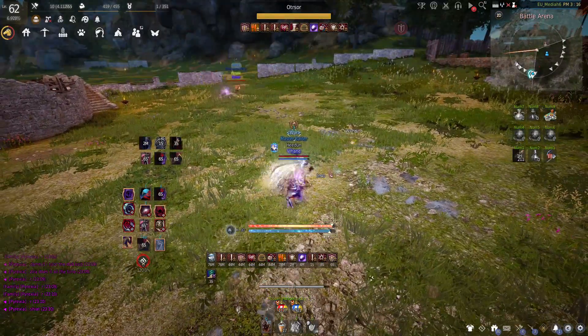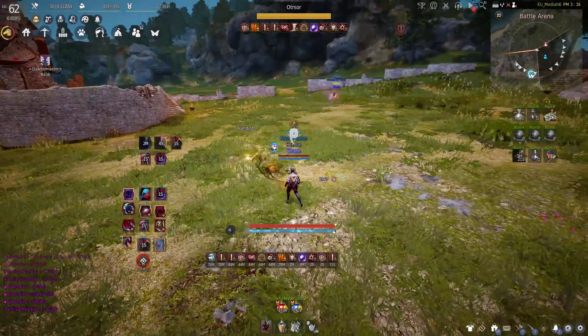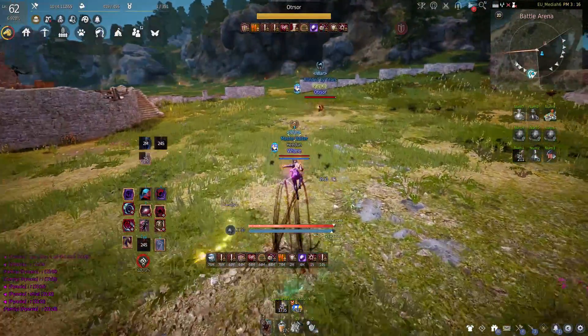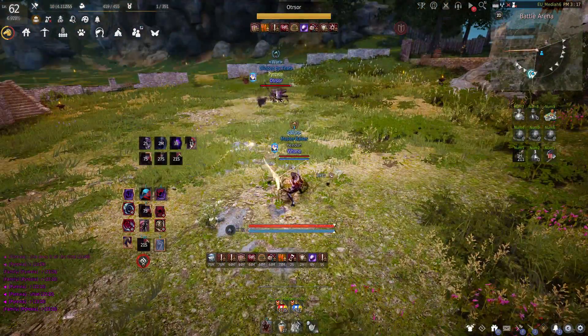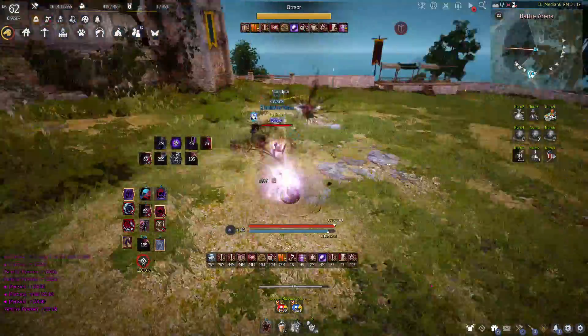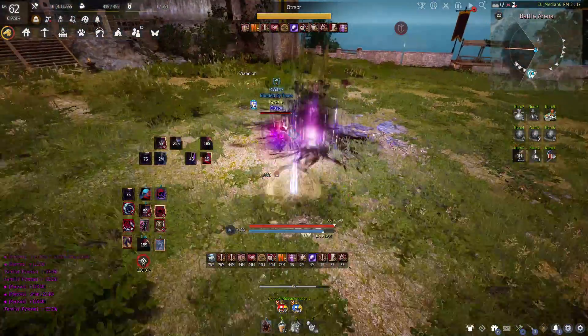I start by always buffing up and having 30 shards on me. I try to fish some range CC, but still play cautious. When he casts Cry of Darkness, there is a small opening where you can Lip Stinger, so I go in, but he iframes in time. I do a bit of back and forth trying to land a CC.